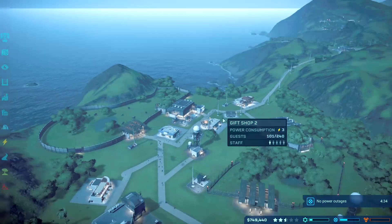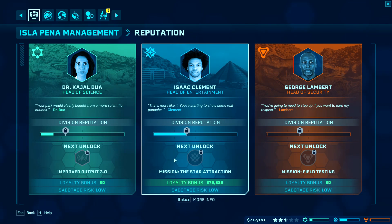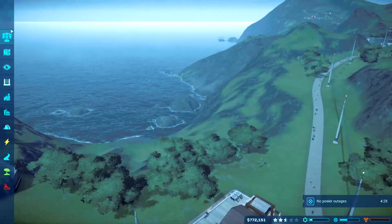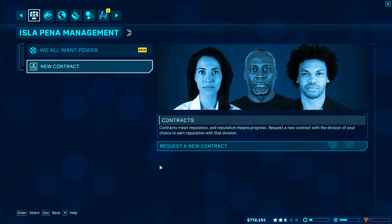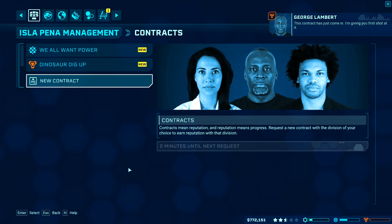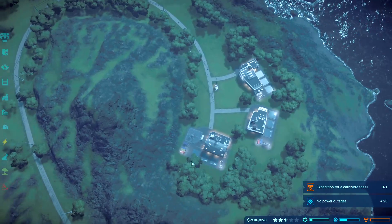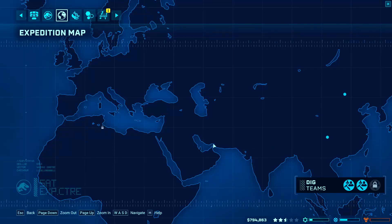What I want to do this episode is try to get the Indominus, which you need this mission for — that's why I'm doing a lot of entertainment. But we also need to do other missions because this contract just came in, and I'm giving you a shot at it.